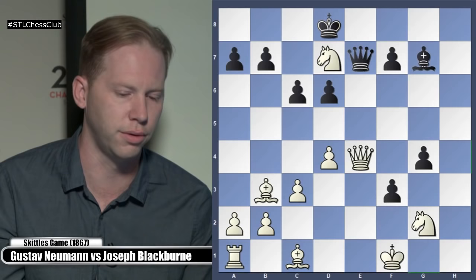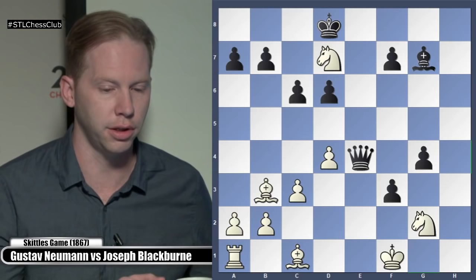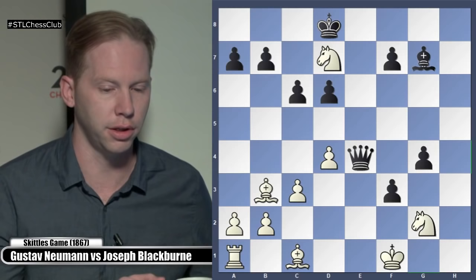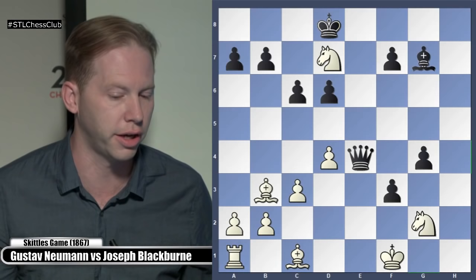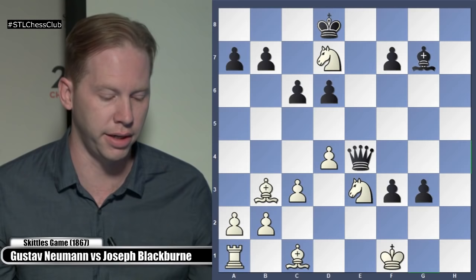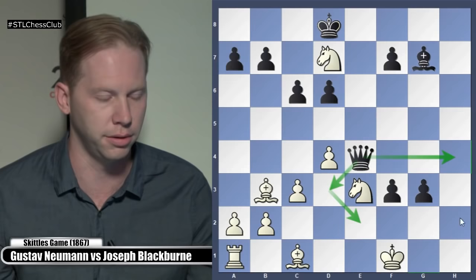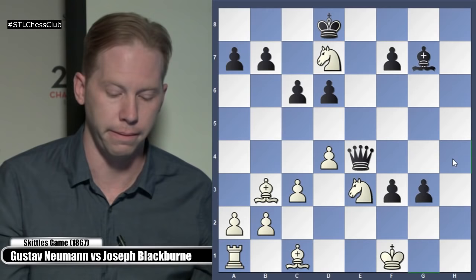We can sacrifice the Queen — Queen takes C4, but then after Queen takes C4, Black can just do this. White still has more than enough material for the Queen — three minor pieces and a Rook — but two Knights are both under attack. Black's threatening Queen E2 followed by Queen takes G2 checkmate. The pawns are really strong, the White King is exposed, so this is losing for White. If Knight E3, don't even have to take the Knight on D7 — it's not running away. G3. Black threatens Queen D3 and then Queen E2, or Queen H4. These two pawns are too much for White to handle. The Knight on D7 is also lost — winning position for Black.